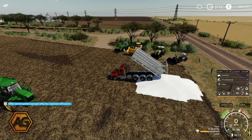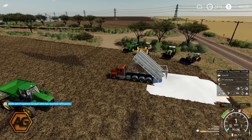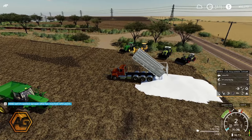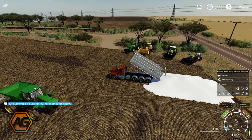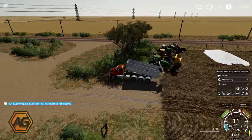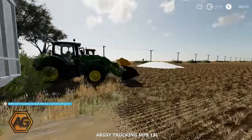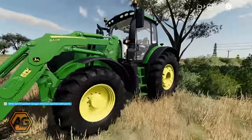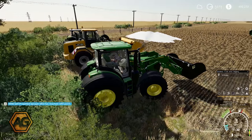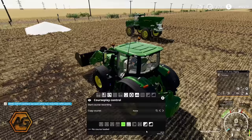Just while we get this second load of lime unloaded, you'll see we've got the four loaders all lined up. Once we've got this all cleared out of the way, we'll be able to start getting the course set up for using the loaders to fill the spreader. I'll park the truck up here and send him off again soon to get some more lime. For now I'm going to focus on getting this course set up, starting with the John Deere, and then we'll move through the other tractors and have a look at the pros and cons for using the different loaders for this task.